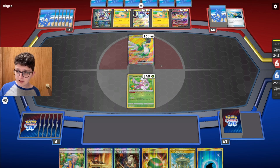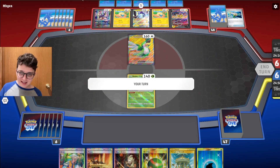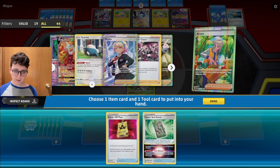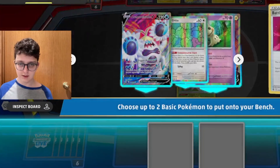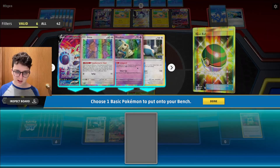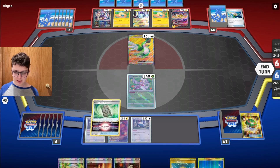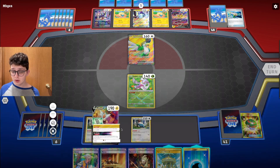Once again a game where we can't use Erica. My opponent can go ahead and bench all their stuff — let them trap whatever they want. Let's check: Rotom is in there, so we can get all the ball search going and get down to a VIP Pass. I'm not sure if I use Forest Seal Stone just yet. Honestly, anything aside from Snorlax or Ditto is a pretty bad starter.